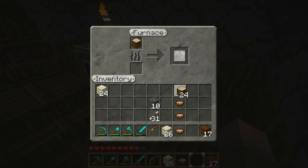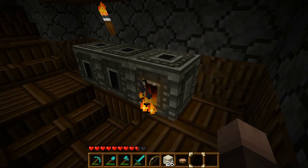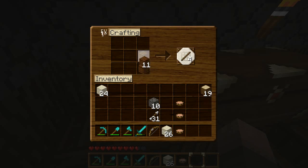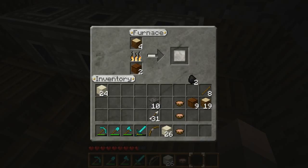Last thing we'll do is make some torches. One plank burns one and a half items, so two planks burns three, so four burns six. That's mathematics for you. We'll make some torches out of that. Six, eh? There we go — almost there, almost there, before we end the episode, because it's getting a little long.